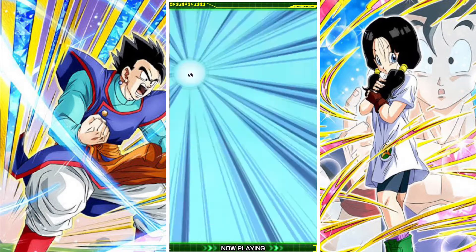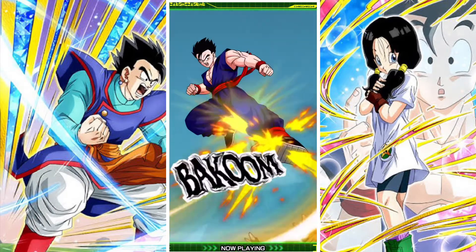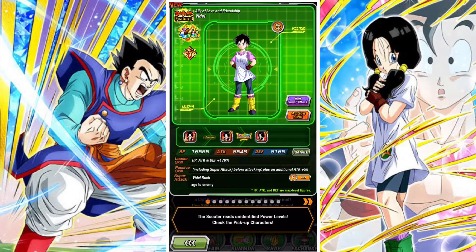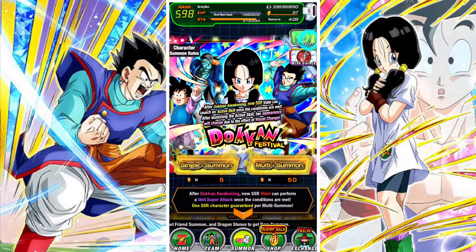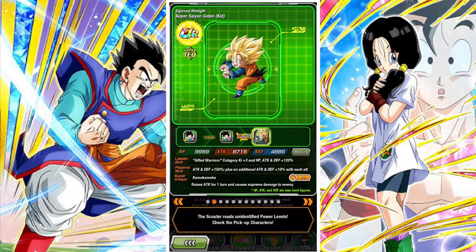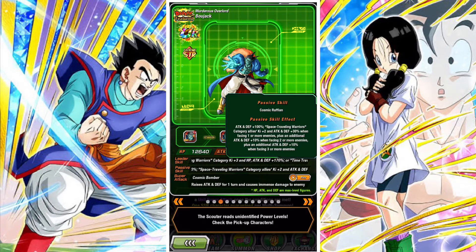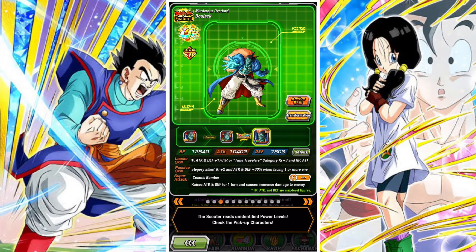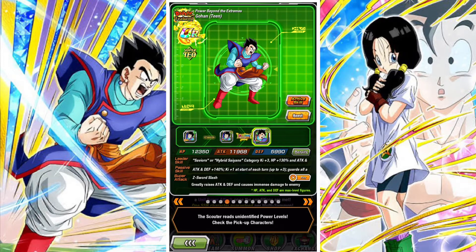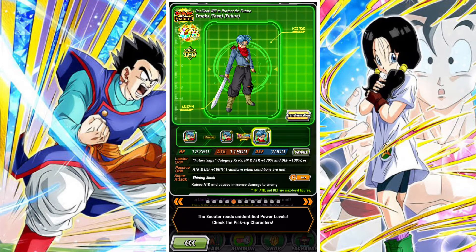Alongside Videl, we also have Teen Gohan, who is a very impressive unit and lead. Bojack is basically the Space Traveling Warriors version of Kula. We also have Goten, who is super solid. It's overall a very decent banner, and guaranteed featured units for around 100 stones don't come along super often. Bojack and Teen Gohan are really good. Even for newer players, units like Trunks and Zamasu are very solid — they're great leads featuring Extreme and Super category type leads, and lead strong categories like Realm of the Gods and Future Saga.